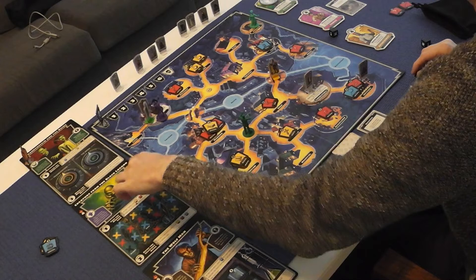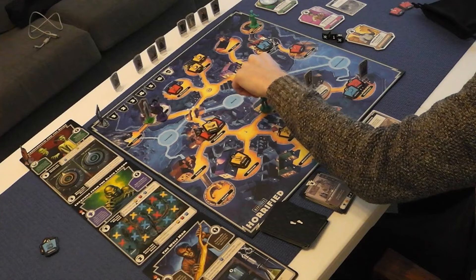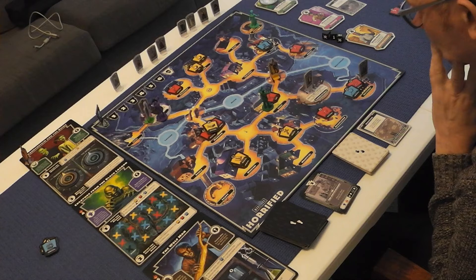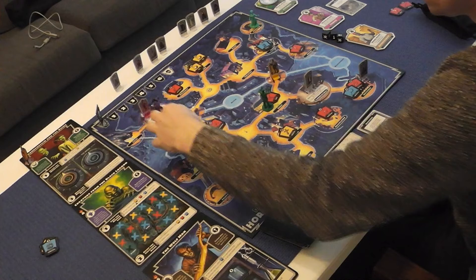The frenzy monster Frankenstein moves one space, and is definitely closest to these heroes. Now it's the Explorer's turn with zero items. The Explorer's special ability lets her go anywhere on the board. There are red and yellow items nearby that would be quite useful, so she goes — one, two — to pick them all up.